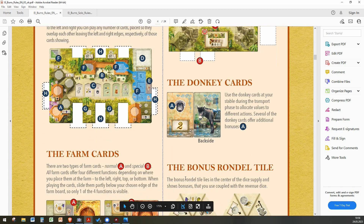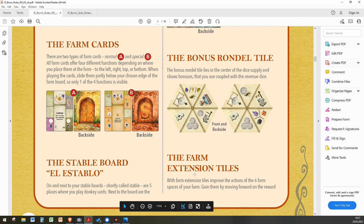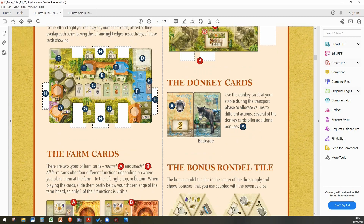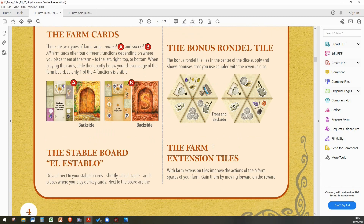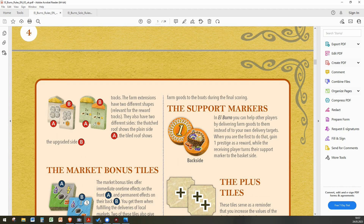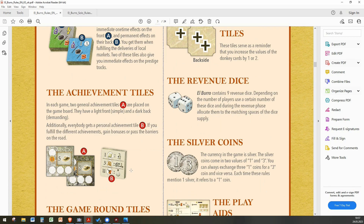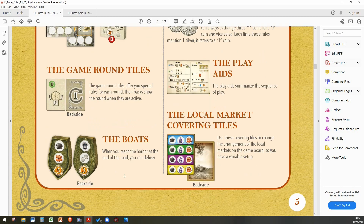Of course we have farm cards — there are two different kinds: normal standard ones and special ones, which are mainly useful in the end game. Then we have the stable board — each player has a stable board for donkey cards and for some improvements and bonuses. Here are the donkey cards. There is one back-printed bonus rondelle tile giving bonuses per game turn, farm extension tiles, wooden screen-printed market bonus tiles, achievement tiles, and game round tiles — each game round has a bonus adding variety.